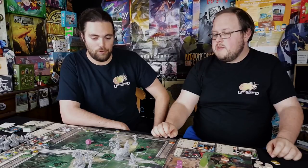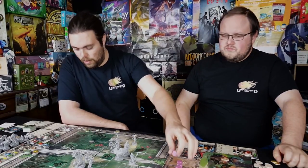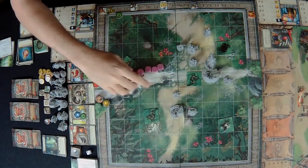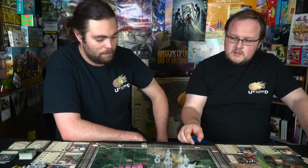The daemon wretch is at full health still after the phoenix healed it. We want to kill the daemon wretch. Attacking again with Illithina — five dice plus two base. We get three damage with two specials, which means assigned damage ignoring armor. That's five total, and it goes down. Two more assigned damage is added as well.